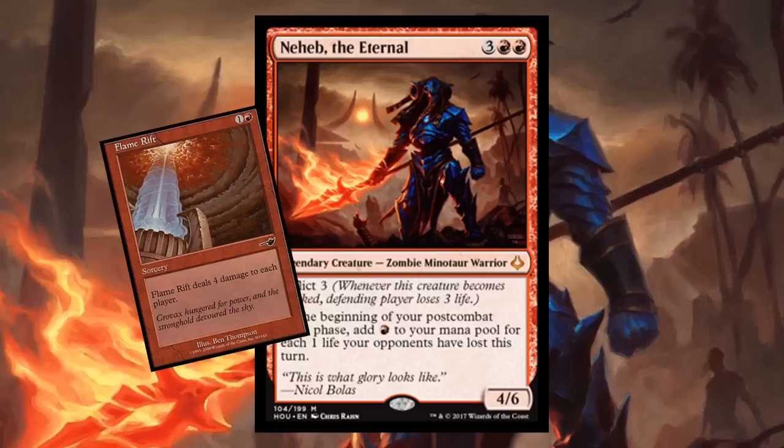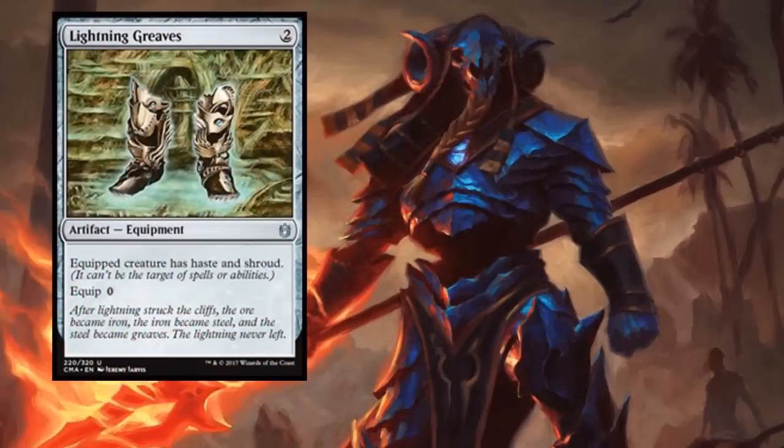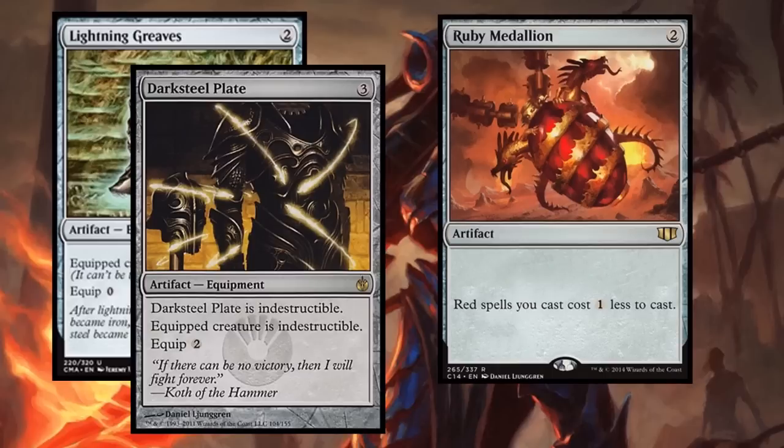We have to find what we need to make this deck work really well. When a deck revolves so heavily around its commander, you need some protection like Lightning Greaves giving them shroud, or Darksteel Plate making them indestructible. In this deck specifically, a card like Ruby Medallion is very valuable. You want to be playing a bunch of damage spells, get Naheb out, then ramp up to big spells. Mana rocks help get Naheb out earlier and can ramp you to big spells if Naheb keeps dying.